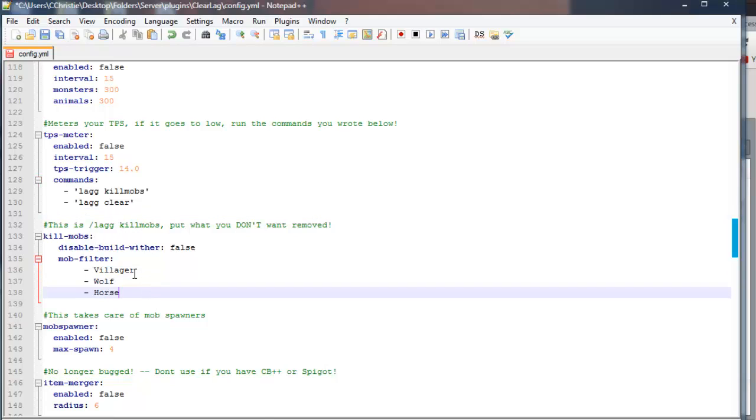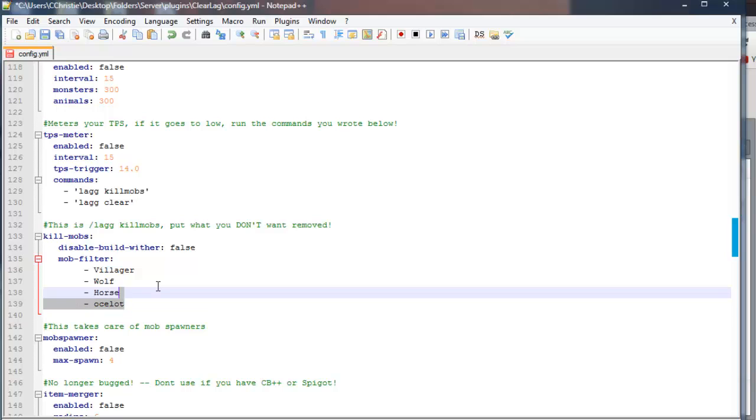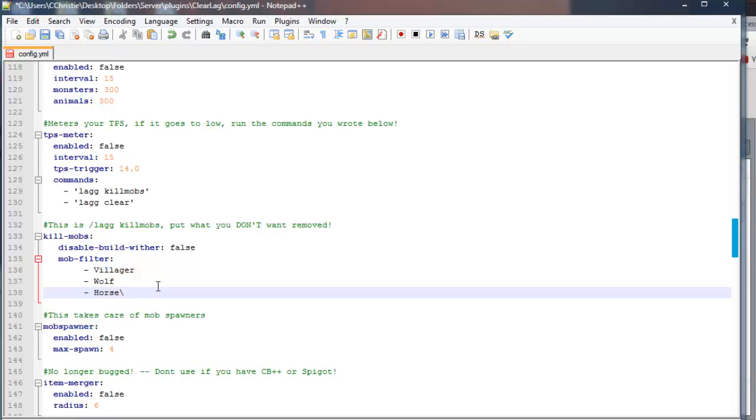This is what happens when you run the command slash lag kill mobs. When you run kill mobs, it will kill all the mobs except for what you put in here. As of now it'll kill every mob except a villager, wolf, and horse. You can also add more — say I wanted to add an ocelot. So you can really put whatever you want there. It's a really helpful feature.